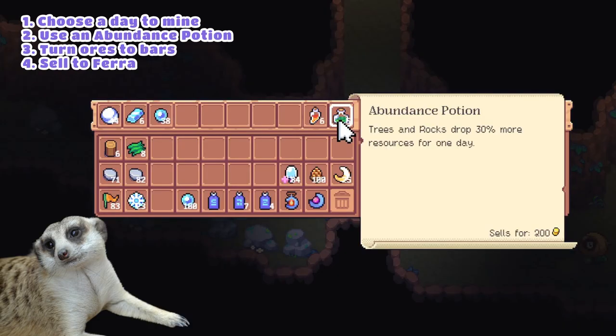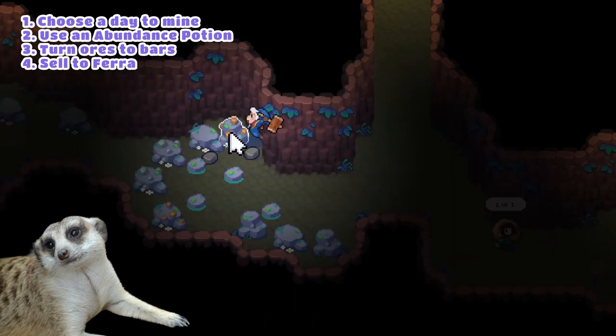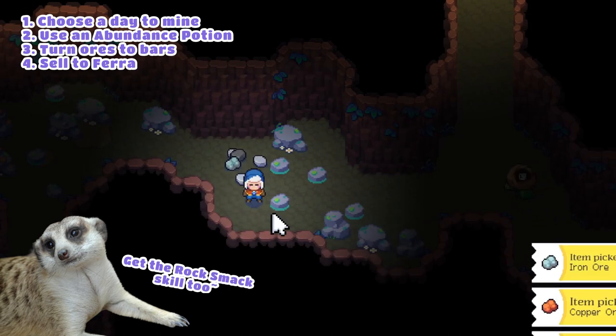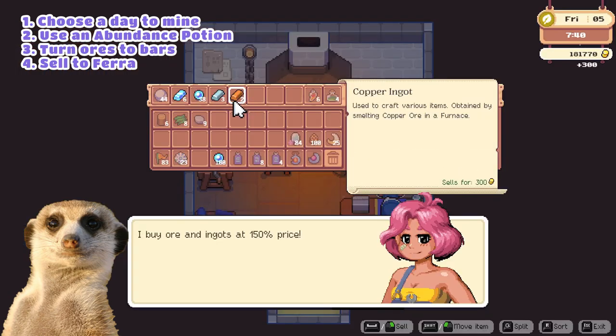For Mining, you'd want to craft an abundance potion and dedicate a day to mining to make the most of your potions. Getting the Rock Smack skill is also recommended as it makes mining much faster. Smelt your ores into bars and make sure to sell them to Farrah for more income.